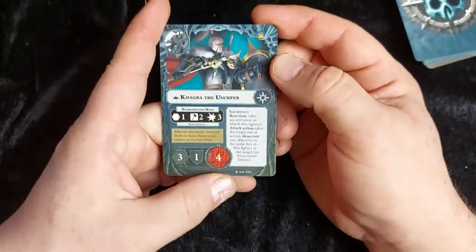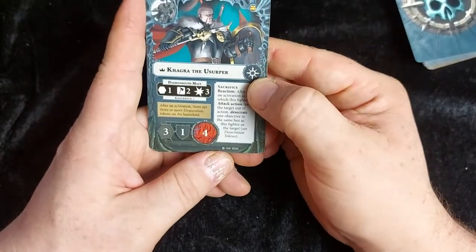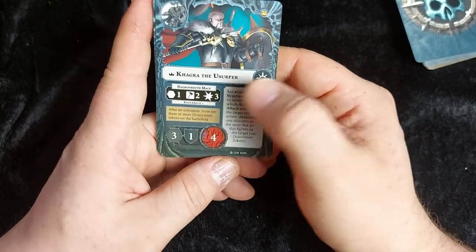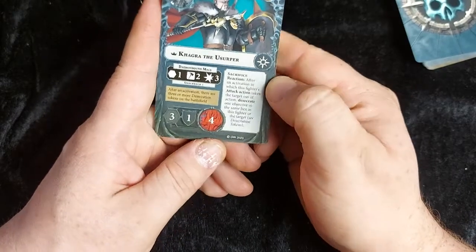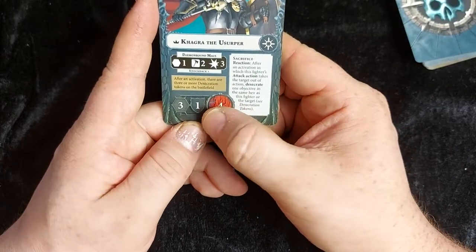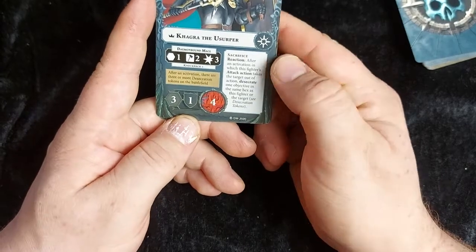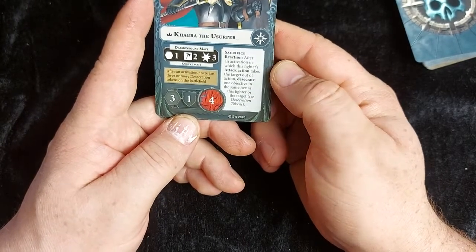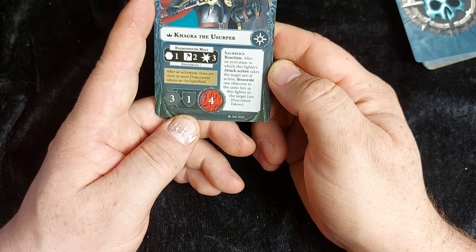Moving on to the fighter cards — here we have Kagra the Usurper. Her demon-bound mace attacks at range one, rolls two dice requiring hammers, and deals three damage with knockback. She has a movement of three — the heavy armor makes her slow — a defense of one, and four wounds.